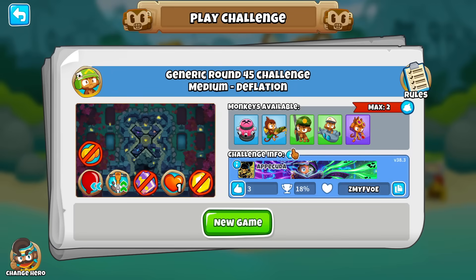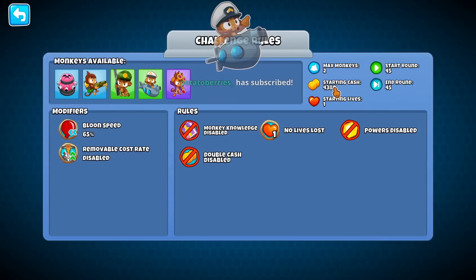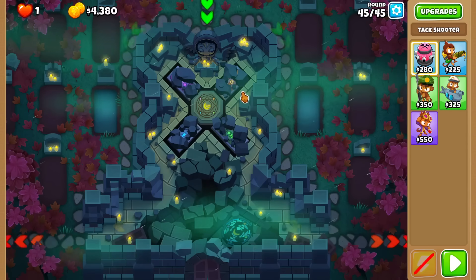Of course ISAB would beat this in one try. Let's do this very generic round 45 challenge - only three players have beaten it. We have five towers for this one, two of which are allowed at a time, and only $4,000 to work with and one life.